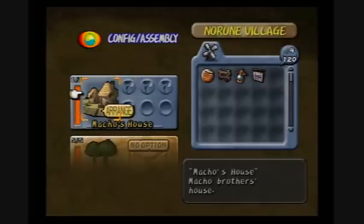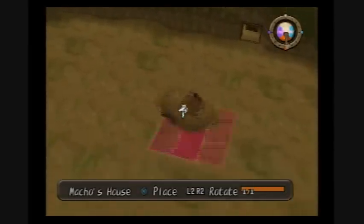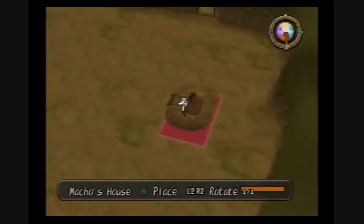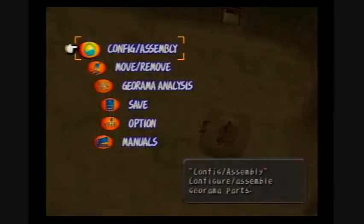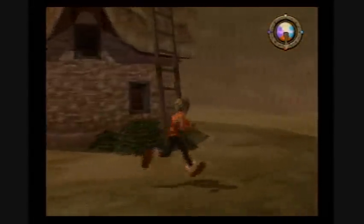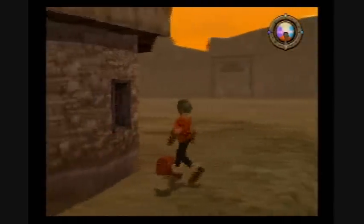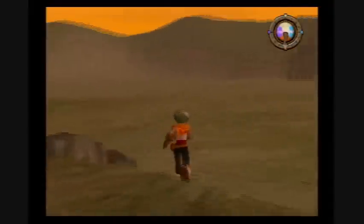So let's put Macho's house - we're going to place it. Where do we want Macho to live? For now let's let Macho live right here. So you go back and now there's a house here, spawning all kinds of things - there's some tasty water, some bread, you know, all good.